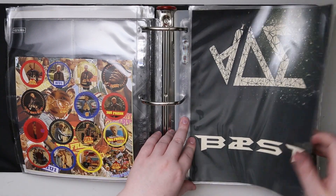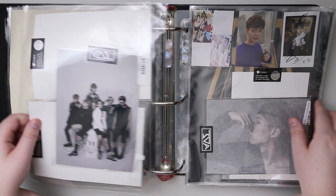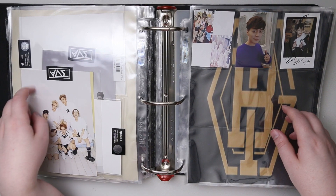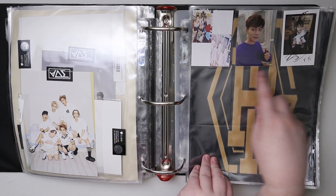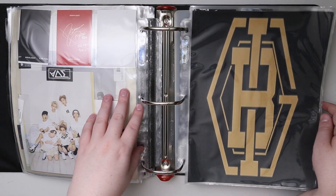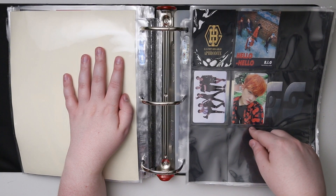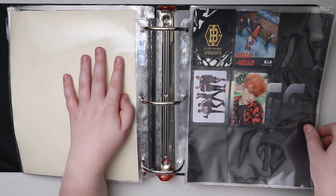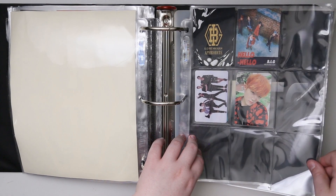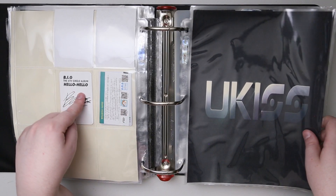And then we've got Beast and Highlight — I keep them all in this one section. I don't really have much in terms of photocards for Beast. Just some pop-up store cards that I got. And then Highlight — I like these signed Polaroid-style ones. And then B.I.G., who I love. Only two photocards there — Aphrodite and Hello Hello. I love that album. Really good music if you haven't listened to it.